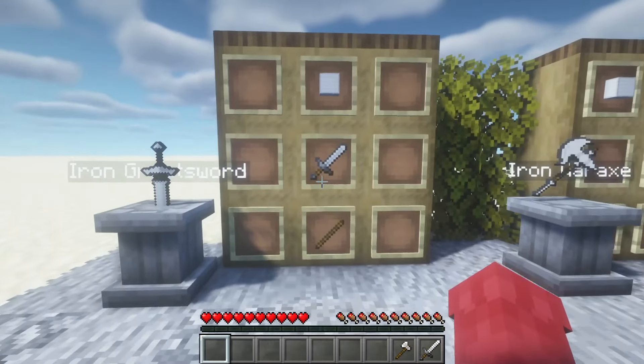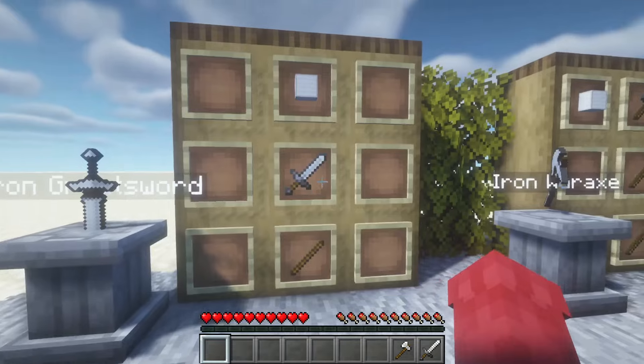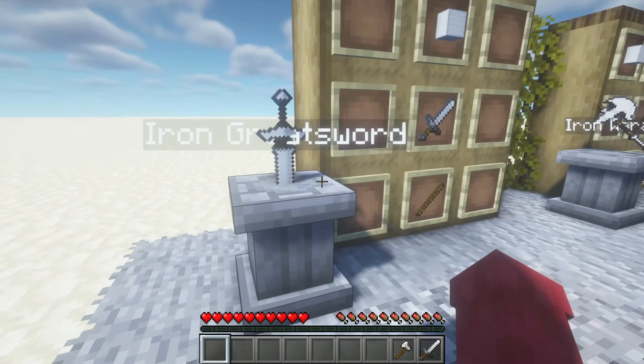For the crafting recipe, it's just a stick at the bottom of the crafting table, a normal iron sword in the middle, and then an iron block at the top, and then you will get the iron greatsword.